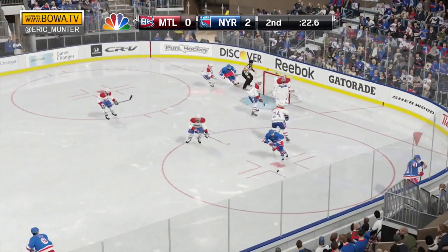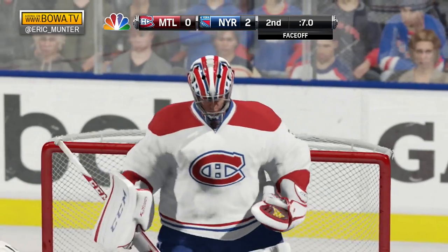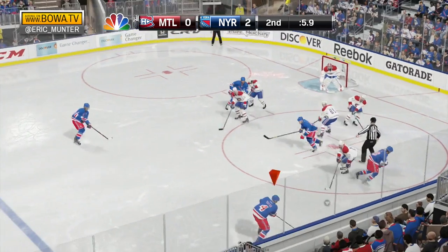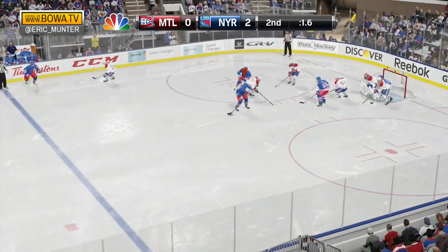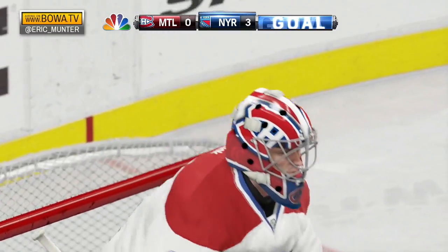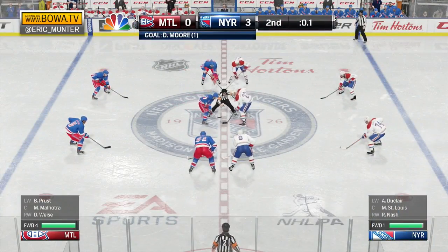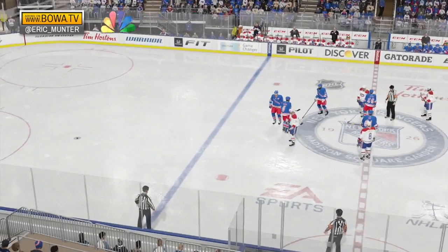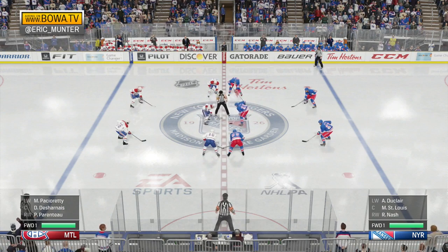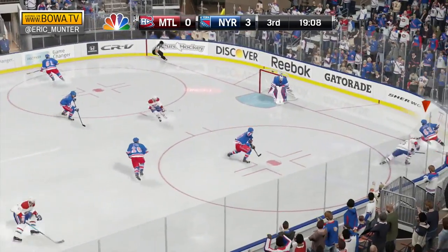Dunclair makes a move, shoots and hits the post! A good chance there. Another shot saved by Price through traffic — a whistle as he holds on with 7 seconds to go. Dominic Moore squares up in the face-off dot against Lars Eller. Moore wins the draw to the point. Rangers have the puck in possession trying to get one last shot away — they do! Saved by Price? No, they score! It'll count! 3-0 Rangers after two. 10-9 the shots on net in favor of New York.